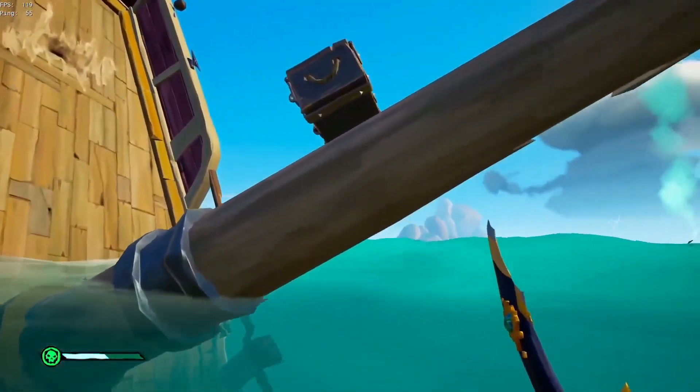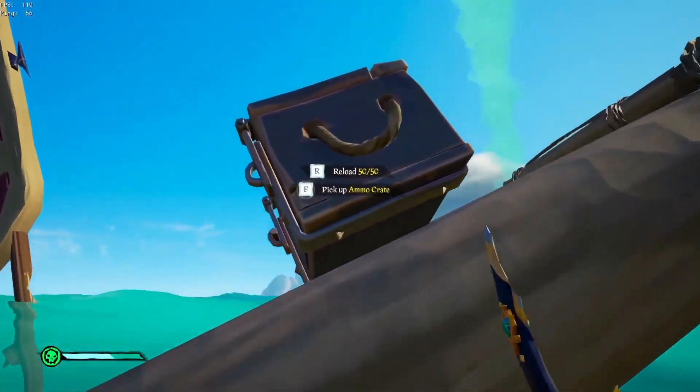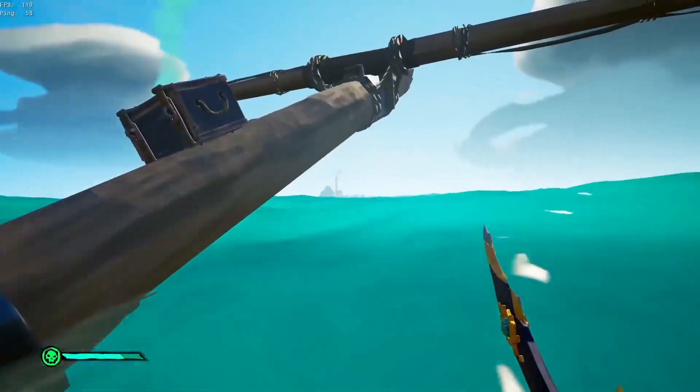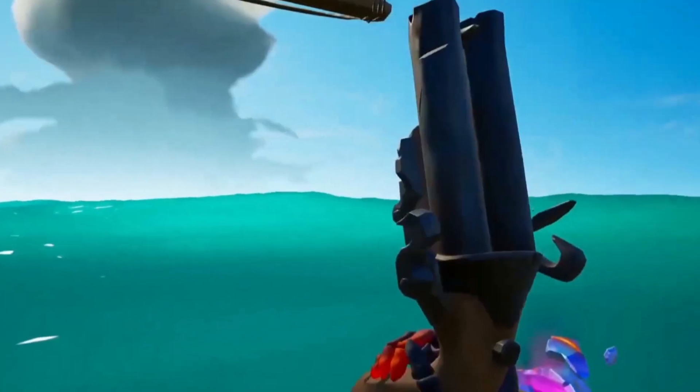You can just use a rowboat to place the ammo crate on it so that you can use it without leaving the water, because if you are not completely in the water, no sharks will spawn.